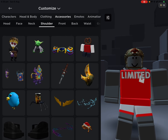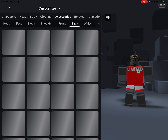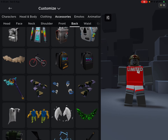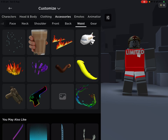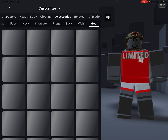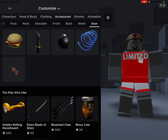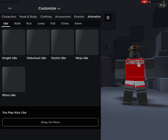We've got all the shoulder accessories here, we've got front accessories, back accessories, and waist accessories — chocolate milk. We've got gear, emotes, and animation.